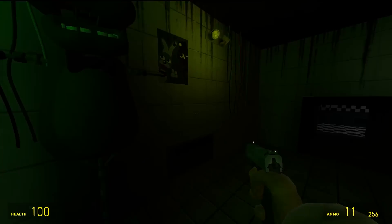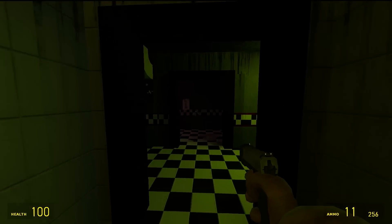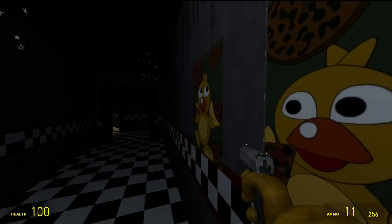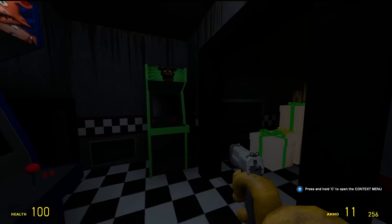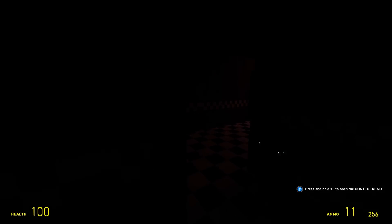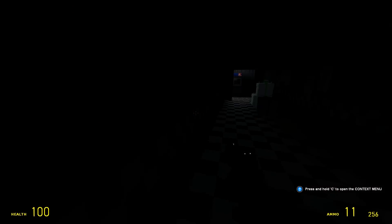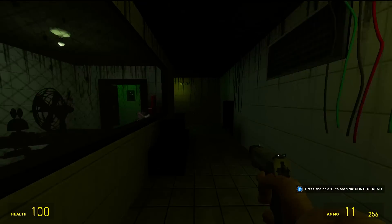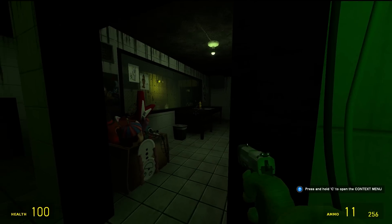What's going on guys, welcome back to another Garry's Mod Five Nights at Freddy's video. Today's video we are on a very cool map. Just take a look around - you guys know where we are. We are at Fazbear Fright. In case you guys don't know, this is the place that was burned down, the horror attraction that is now back, and we're in it in Garry's Mod. It actually looks really freaking cool.